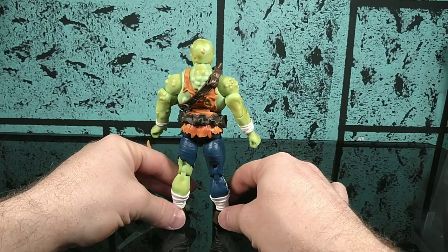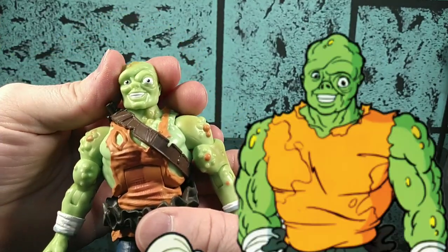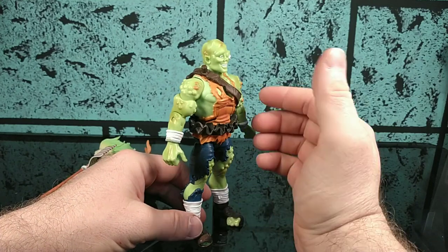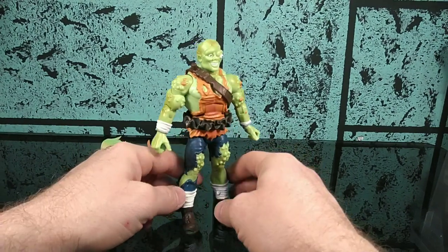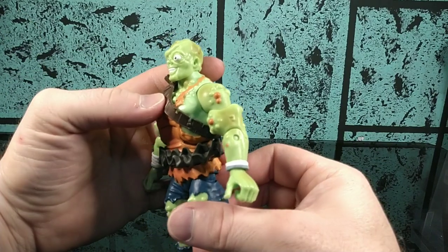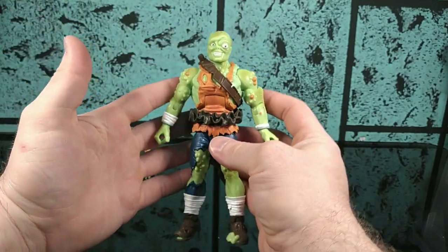Gotta say, not looking too shabby. The sculpt is pretty fantastic on this guy. He has this nice wonderful animated-style head, and this was him in the cartoon show — he was all smiley and happy for as hideous as he looked. He was fine with it; he even had a girlfriend. From what I can tell, this is the same sculpt that was used for the last three Toxies that Super 7 released in their Ultimates line, the only difference being the animated-style head. His paint apps are decent — him being tailored after the animated version, his color palette is going to be a lot more muted, which it is — this nice light green color with some nice highlight and hues over the arms and the head. They didn't have to do that seeing how they were going for the animated look.